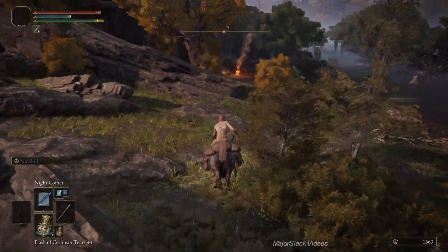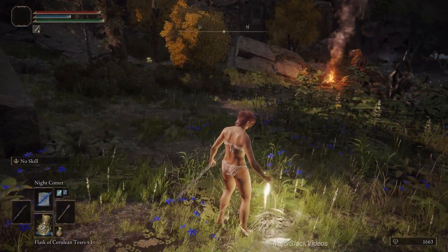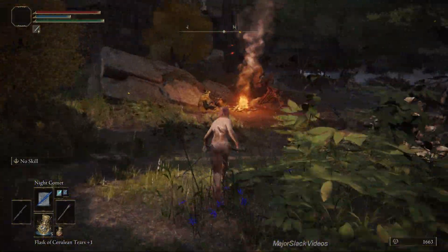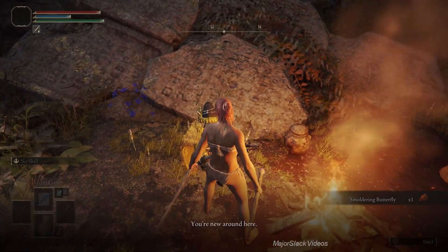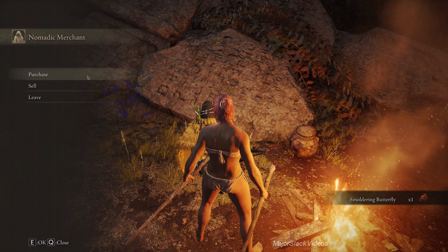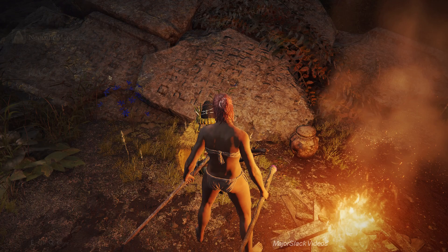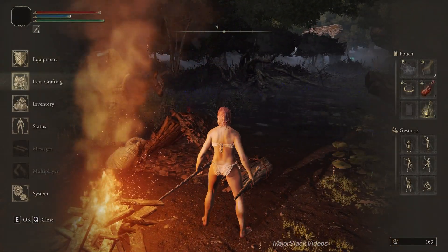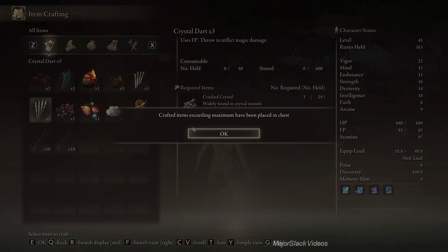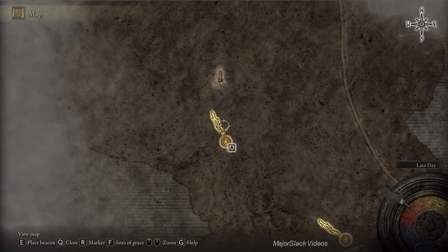Down here is the Lyernia Lakeshore Site of Grace. There's a merchant here with a very important cookbook - the Nomadic Warrior's Cookbook 11. This will allow you to make Crystal Darts, and that's what you need the Cracked Crystal for. So if your Cracked Crystal makes, say, 30 or 40 Crystal Darts, that's where we are now.